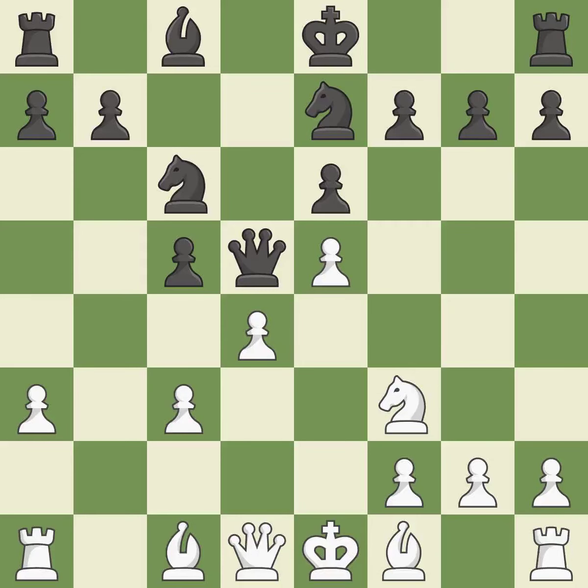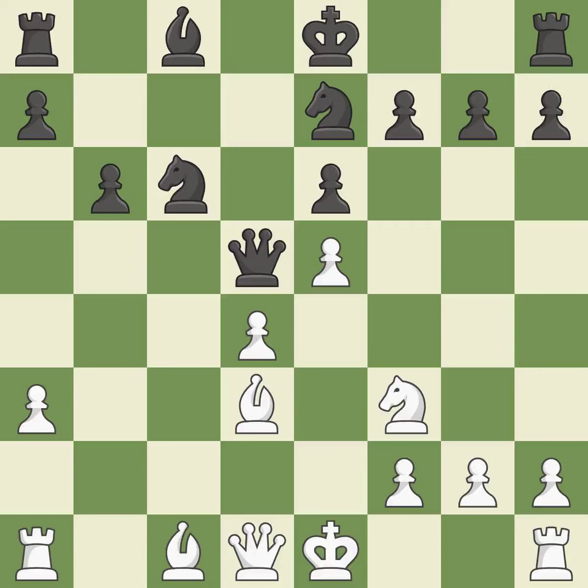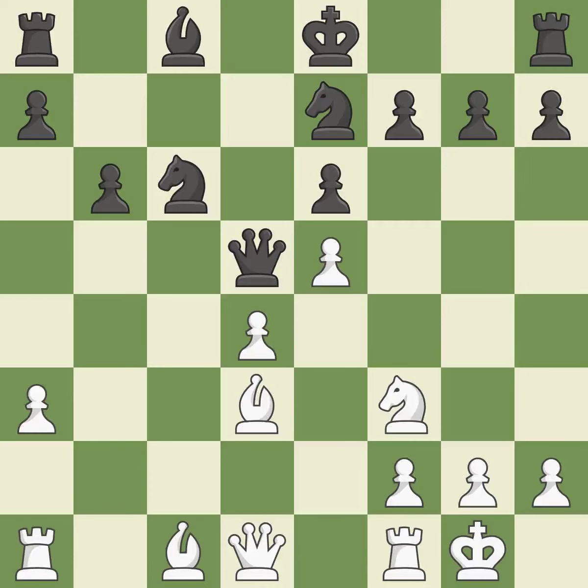A knight moves out of its beginning square and into the action — that's good. This is a missed chance to slay a queen; it is incorrect. This keeps the material balance in check with good exchanges — it is ideal. Backs off — it is ideal. Very precise, it is best. Castling gets the king to a safer square, out of the center of the board, while also developing a rook.